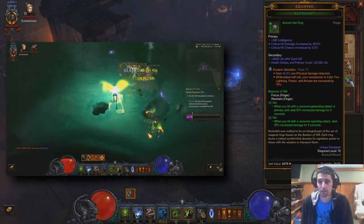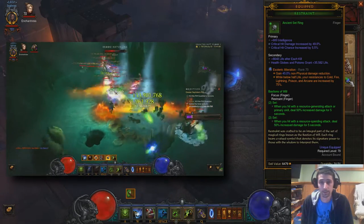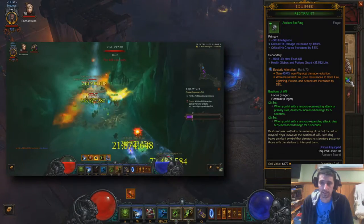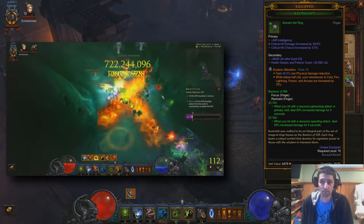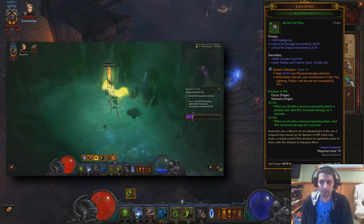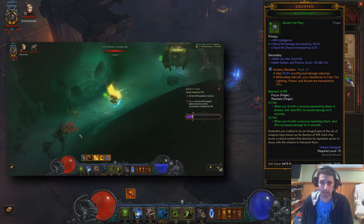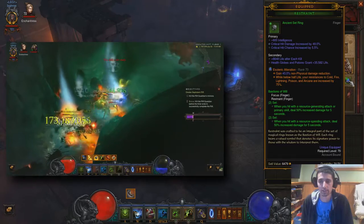I am running Esoteric Alteration. I've seen some people running the Gizzard in here and I disagree with that choice. Esoteric Alteration in high-end Grifts is way, way more valuable. At Rank 70, you gain 45% non-physical damage reduction. While below half life, your resistance to Cold, Fire, Lightning, Poison, and Arcane are increased by 75%. That is gigantic — huge damage mitigation out of this gem.